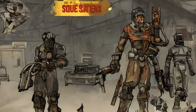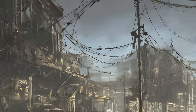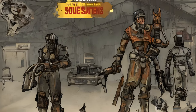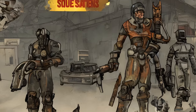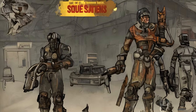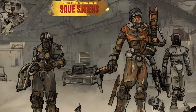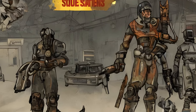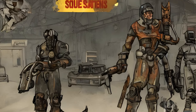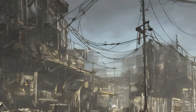Radiant quests. Cleansing the Commonwealth: Cambridge Police Station to radiant location, given by Knight Reese, 200+ XP, approximately 100 caps, form ID 64A7. Feeding the Troops: the Prydwen to radiant location, given by Proctor Teagan, 100+ XP, form ID 000D1B2. Leading by Example: the Prydwen and Boston Airport to radiant location, given by Lancer Captain Kells, 300+ XP, form ID 000C8675. Learning Curve: the Prydwen and Boston Airport to radiant location, given by Proctor Quinlan, 300+ XP, approximately 100 caps, form ID 000CF32. Quartermastery: Cambridge Police Station to radiant location, given by Scribe Halen, 200+ XP, approximately 100 caps, form ID 000C30DC.